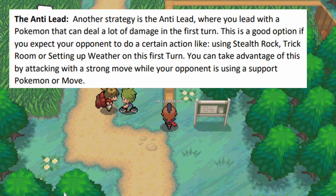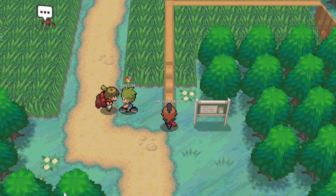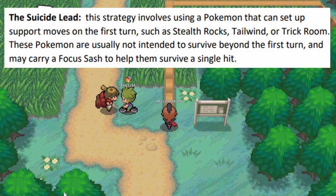Another favorite of mine is the anti-lead — you lead with a Pokémon that can deal a lot of damage on the first turn. This is a good option if you expect your opponent to do a certain action like Stealth Rock, Trick Room, or setting up weather on the first turn. You take advantage by attacking with a strong powerful move while your opponent is using a support move. A good anti-lead Pokémon has a high Attack or Special Attack stat and a strong STAB move. Examples include Mienshao, Conkeldurr, Chandelure, Cresselia, Tyranitar with moves like Close Combat, Overheat, Stone Edge, Superpower, or Draco Meteor.